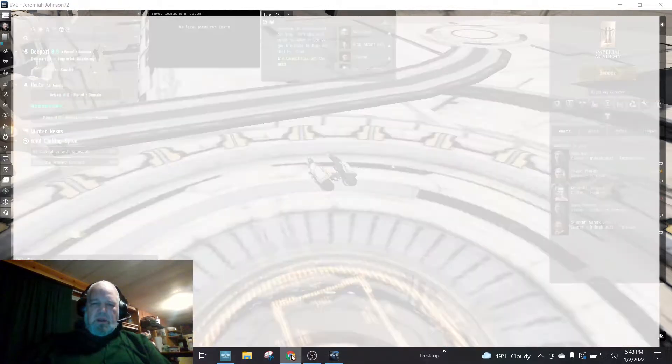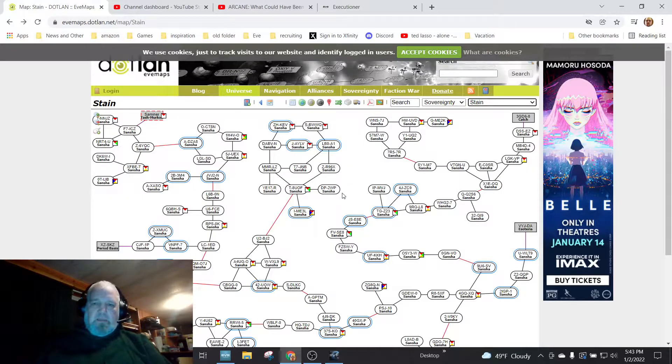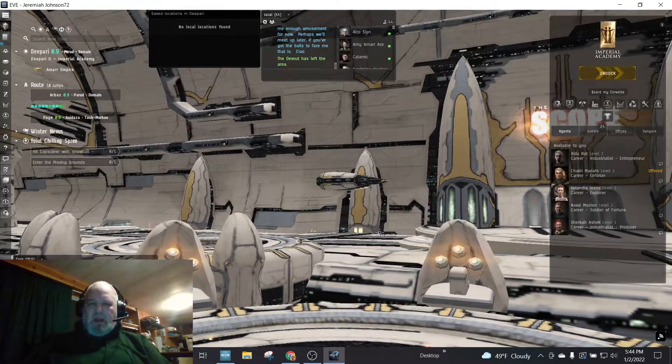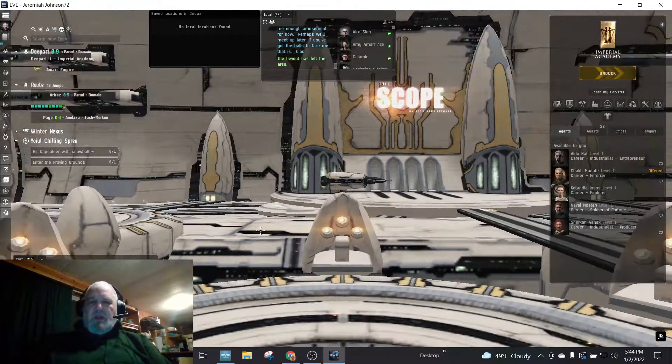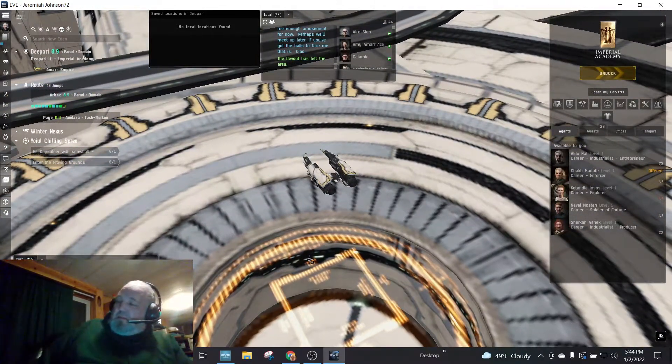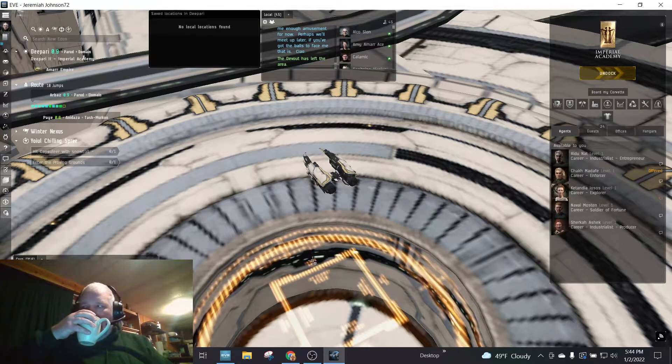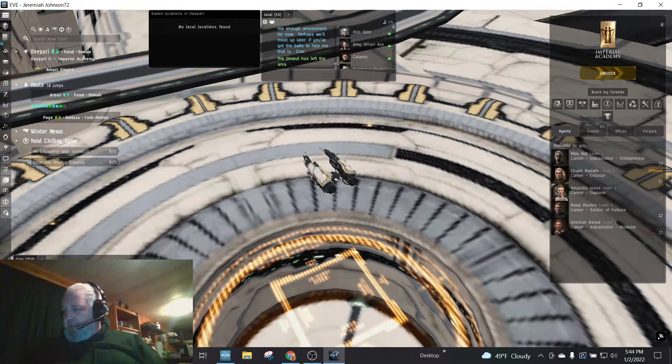I was checking out a new area, moving up into this area here to see what it was like, and I think I lost my connection right in here. It did drop me back into high sec, which I quickly flew over to Da Pari and did a couple of career agent enforcer missions — those were the easiest career agent missions. Gotta get the most important thing out here — it's coffee.